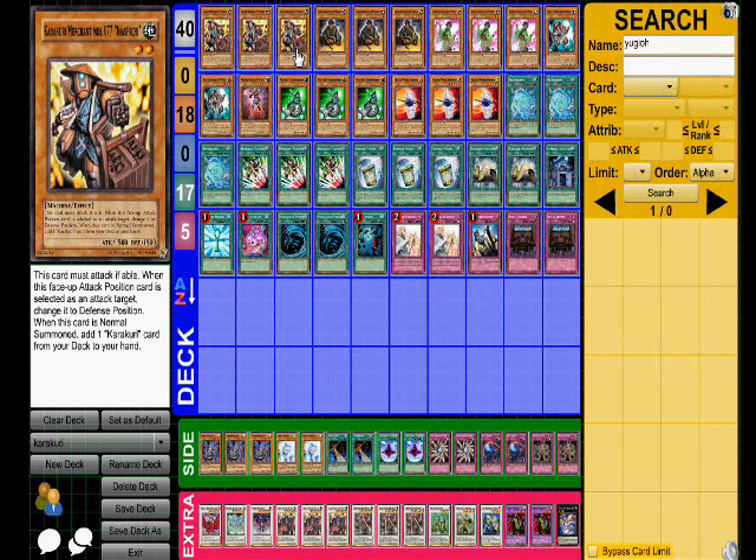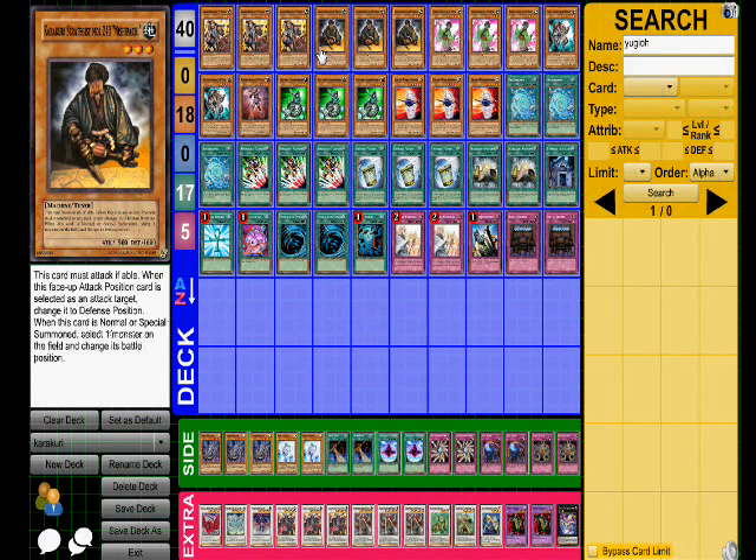Then summon something like Anishi — okay, we're in business. Not only am I going plus with Anishi where I can search something like Karakuri Cash Cash, but I can now synchro into a Naturiabeast. So turn one I've already got a Naturiabeast plus a Berato. Next turn Berato switches to defense, I draw another card — I've got pluses for days.